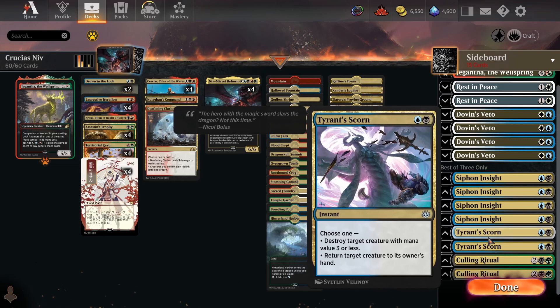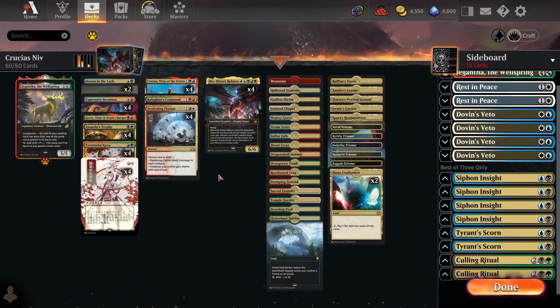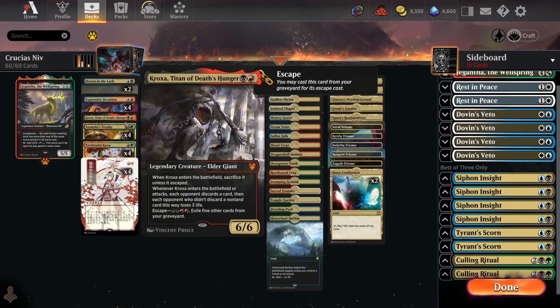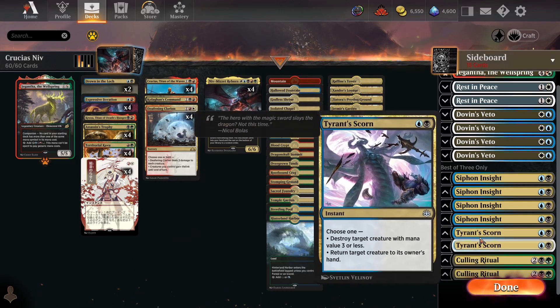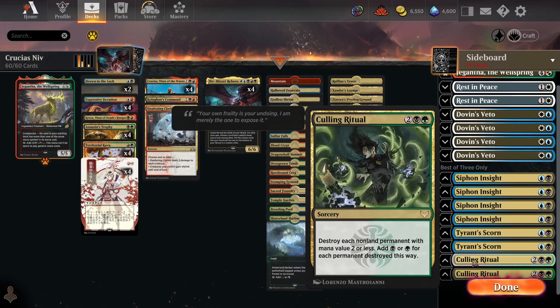We've also got 2 copies of Tyrant's Scorn as additional single target removal for match-ups where that's relevant, particularly against fast aggro decks. You kind of want to be cutting Kologhan's Command and Kroxa since they're quite slow, so swapping them out for 2 Tyrant's Scorn against decks like Wizards is really nice. And we've got 2 copies of Culling Ritual — I'm really high on this card in general. It's very good against Affinity decks and Thopter decks because a bunch of their early permanents just get completely destroyed by this. It's also very good against a deck like Auras, and particularly against Thopters this is a complete blowout.